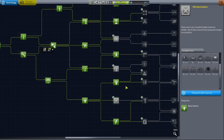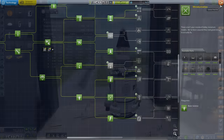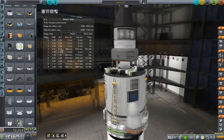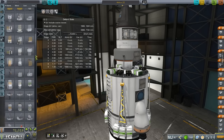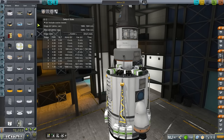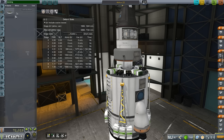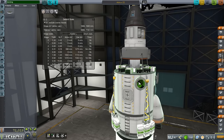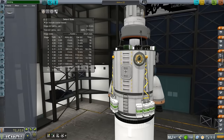Back to the space center - miniaturization with the docking port junior is now unlocked. Where would I put a docking port junior? I don't envision using a sky crane with this thing.